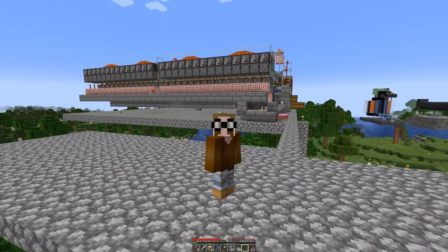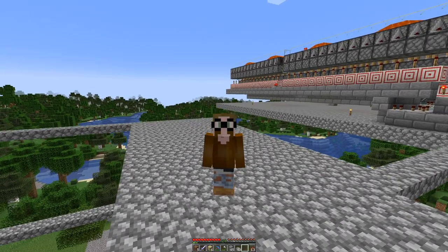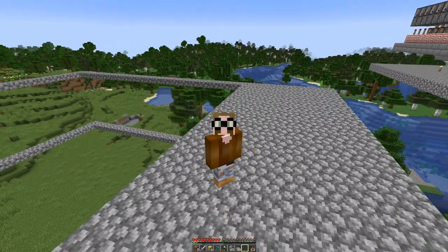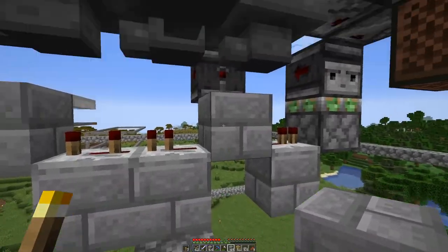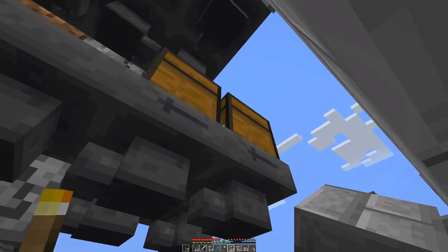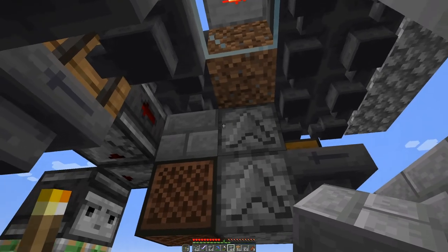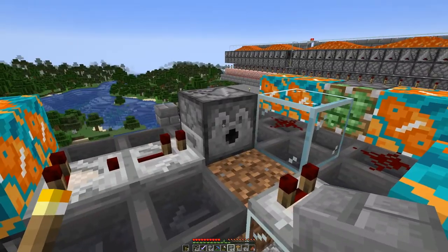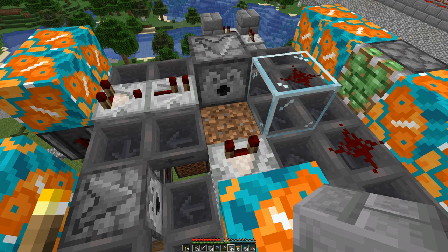We will do this similar to how I did the bone meal farm — we do it in steps, we come back and I will explain everything. The very basic part is now done. Here on this side we have some chests for the bone meal that feed in here and eventually get transported upwards, and that's basically where we will place the sapling.